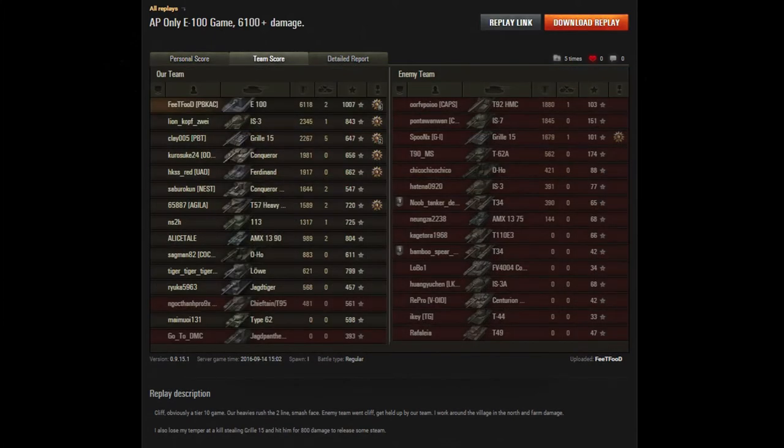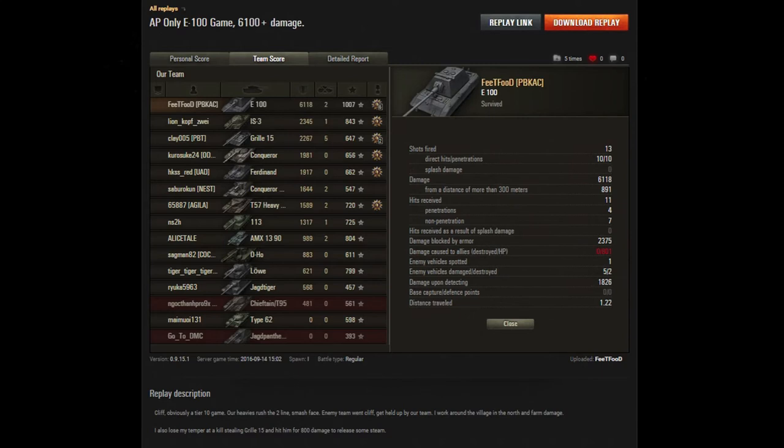He got 60k credits without premium, which is nice. He did 6,118 damage, two kills, and 1,007 XP. Not amazing, not terrible, but that was a good game. He fired 13 shots, hit 10 of them, penned 10. Against most medium tanks it will pen due to overmatch in some cases — it's just a big gun. He got one shot in from over 300 meters, which for a gun that's not overly accurate is no easy feat. He did do 801 damage to allies, but we won't talk about that. He got 1,826 spotting damage and blocked 2,375 damage with his armor.